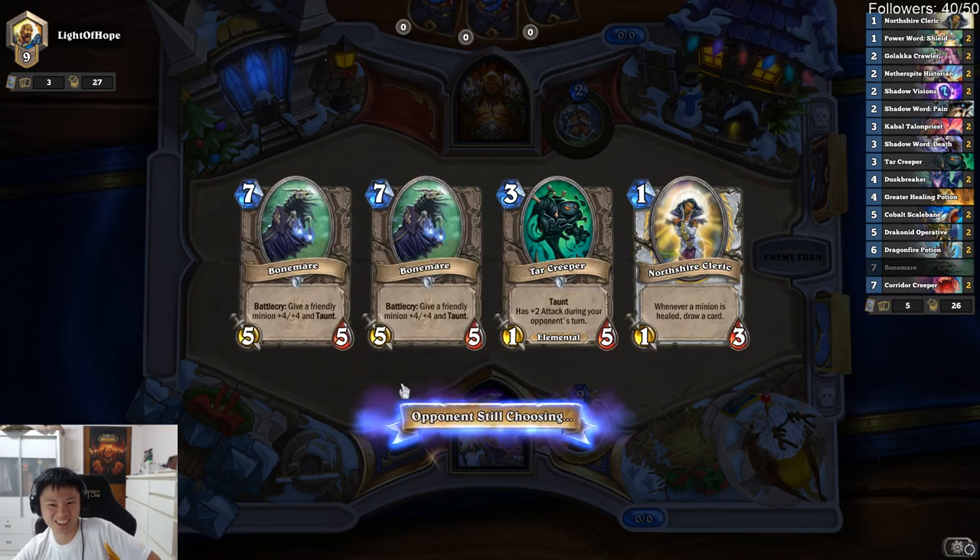Oh but this is bad. That's why I don't like the hard mulligan — I kind of get crap like all these things. A single Golaka isn't going to help you if you don't have some supporting things. And these are good support.